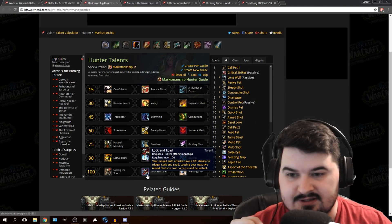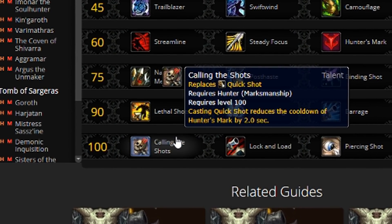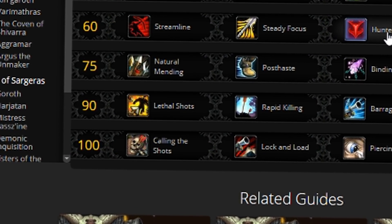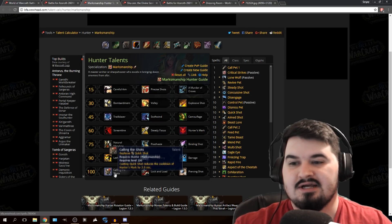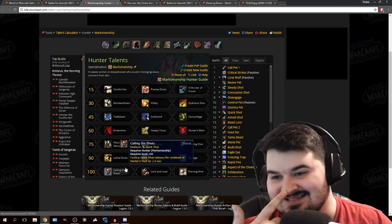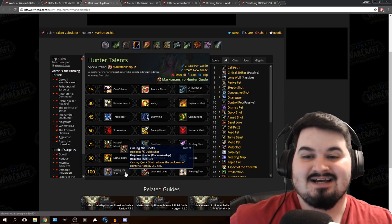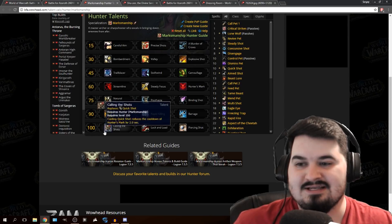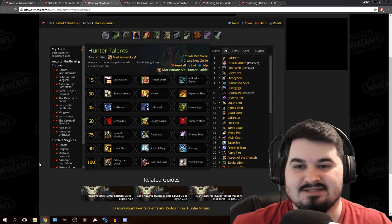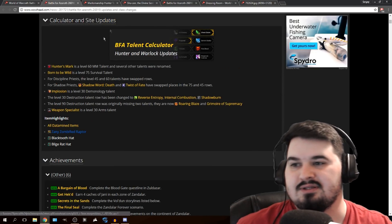Casting Quick Shot also reduces the cooldown of Hunter's Mark by 2 seconds. So there are actually multiple talents that all work with Hunter's Mark. It makes no sense — there's so many abilities just overlapping with Hunter's Mark. I'm not even going to deal with it, Blizzard is just off the rocker on that one.